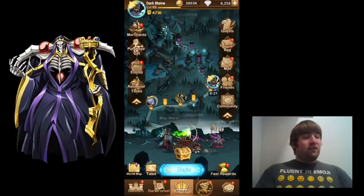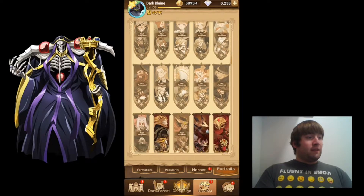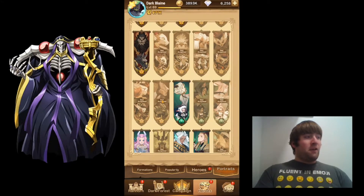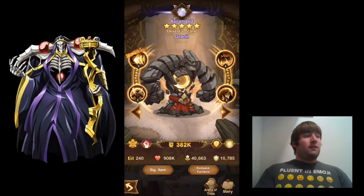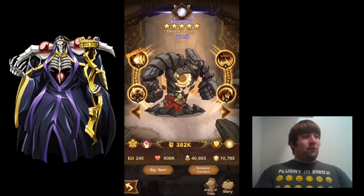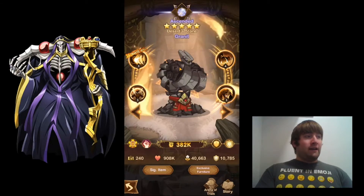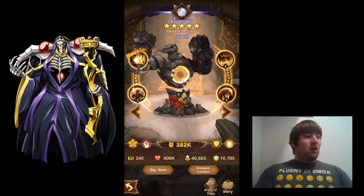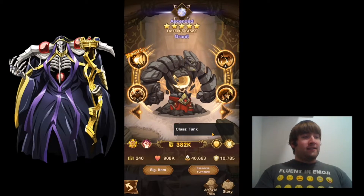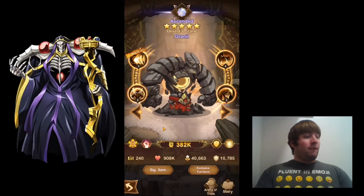I'm going to go over to the Heroes Portraits tab here, and I'm going to scroll down to the maulers, and there he is right here, right next to Thali. From first looks, he looks really cool here. I believe this is the hero that was on the community tab with the arm here. He's a mauler hero, looks to be a strength-based hero, and his class and primary role is a tank. So I'm hoping to see some tanking ability here for Granite.